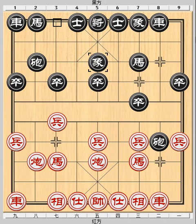Linking the elephant strengthens the defense formation. An alternative is to play Cannon 2 to 5, seeking an early counter-attack. However, if you choose to attack more quickly, you will more likely experience a faster retaliation from your opponent.